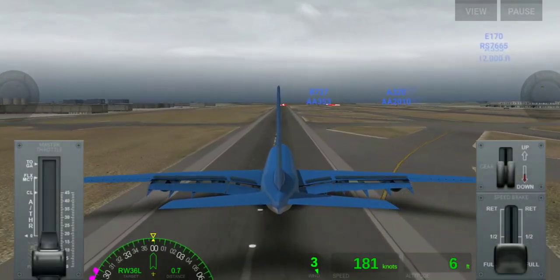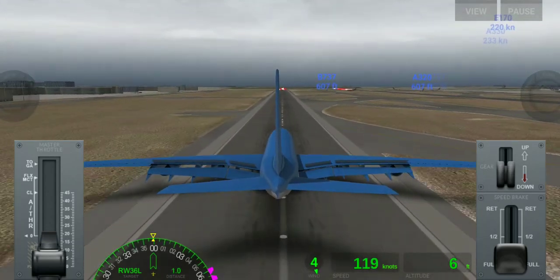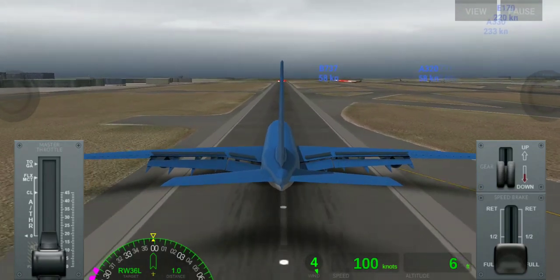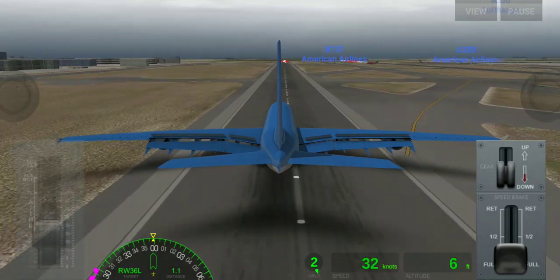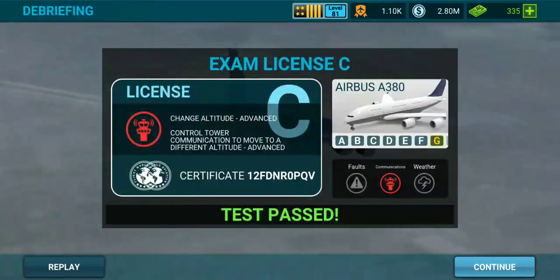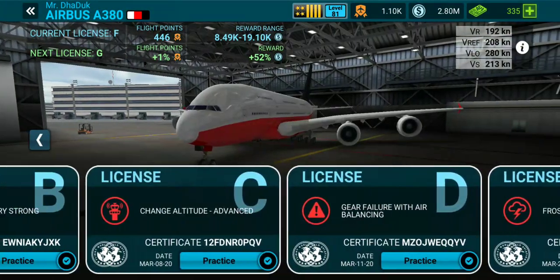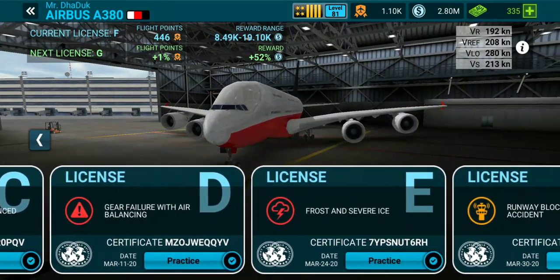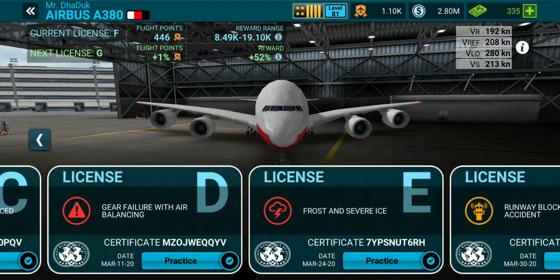And here we land. This plane lands at very high speed, so we need good braking — and thank god this plane has it. If you liked this video please hit the like button and don't forget to subscribe. In the next video we are going to complete License D and E. We will meet in the next video, till then goodbye.